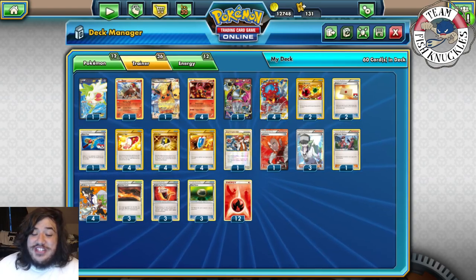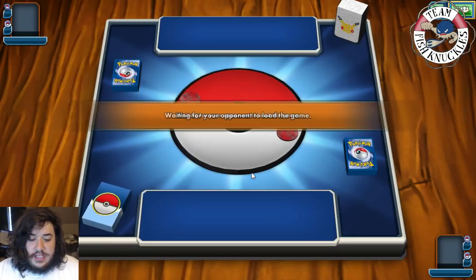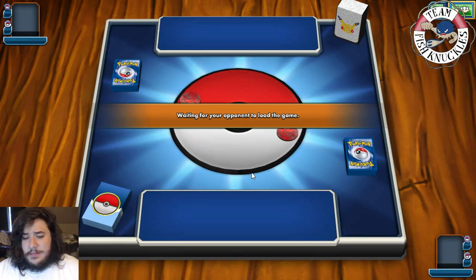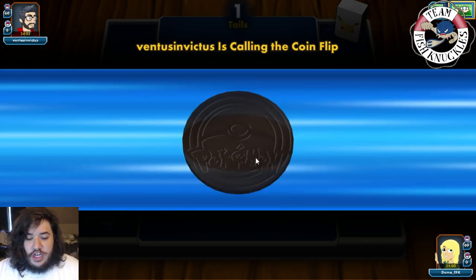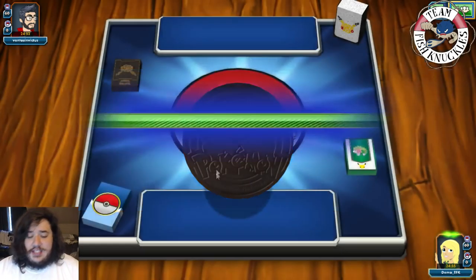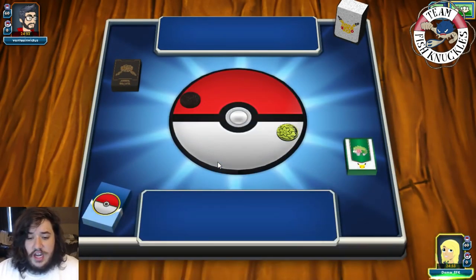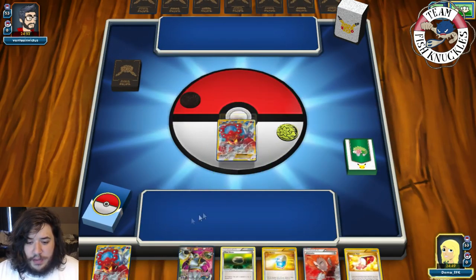Game one: we're playing against Ventus Invictus running some kind of psychic deck — possibly Mega Mewtwo with Garbodor, which would be trouble since Garbodor shuts down the Volcanian abilities. We won the coin flip and will go first. We start with Volcanian and Hoopa.